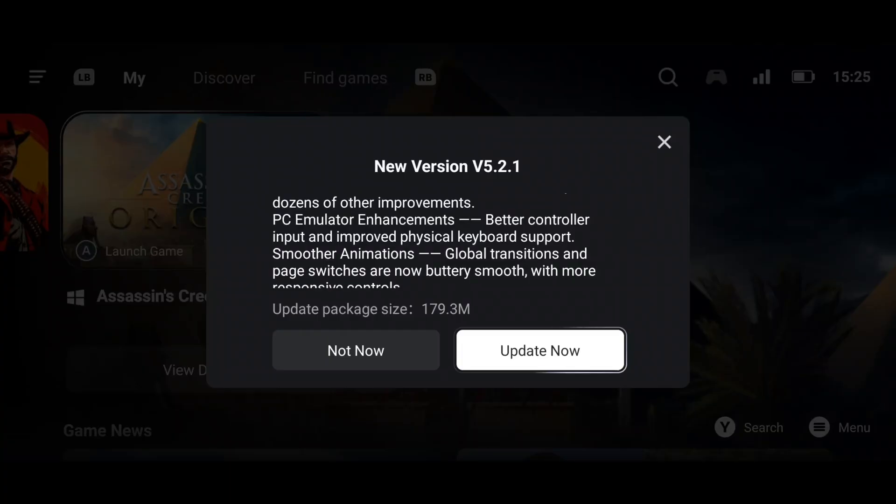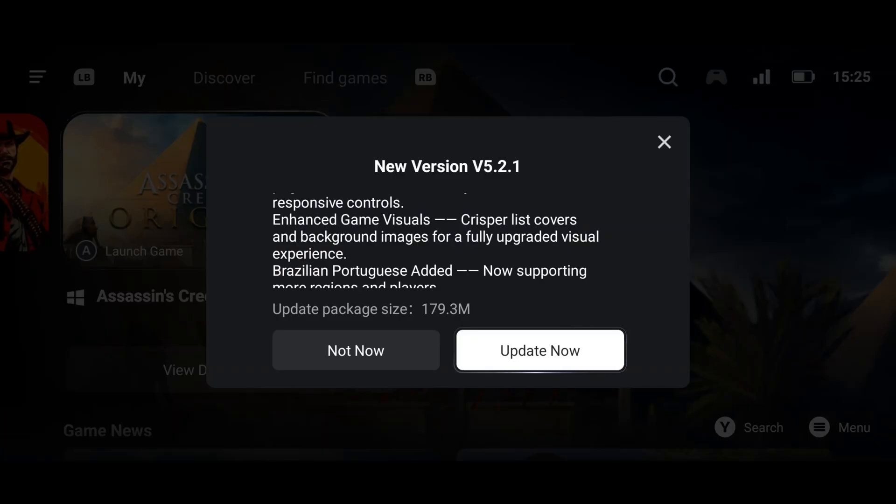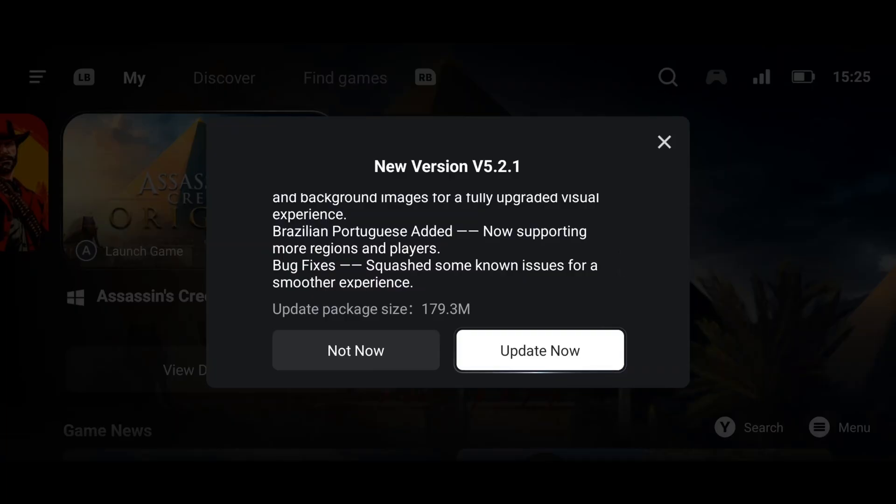This update is focusing more on Steam optimization services, added family sharing support, cloud saves, and a lot of other improvements. They have made some changes in the PC emulator — enhanced game visuals, they are now supporting more regions and players, and made bug fixes in this update.